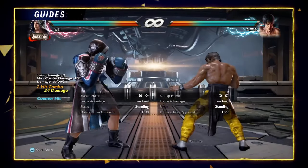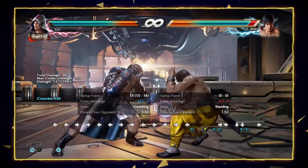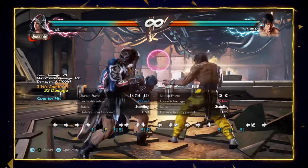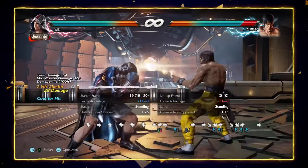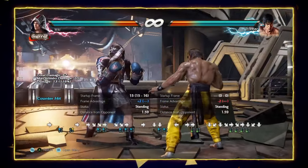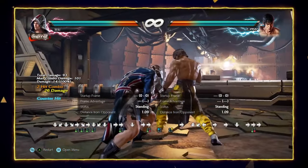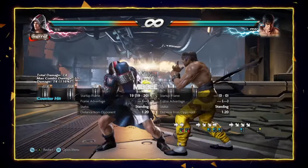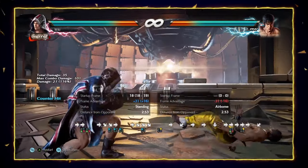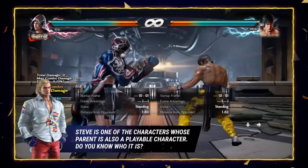Furthermore, Steve can cancel into his two stances: peekaboo and flicker. Peekaboo is Steve's offensive stance. It's got great aggression, pressure, and the ability to close the gap between you and the opponent. It contains frustrating lows, jailing, delayable strings, good mids, and even a launcher if you happen to land it.